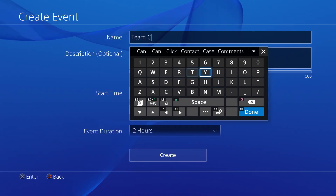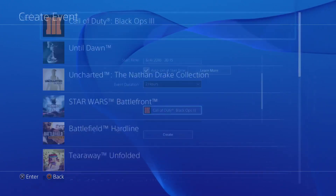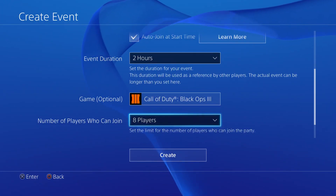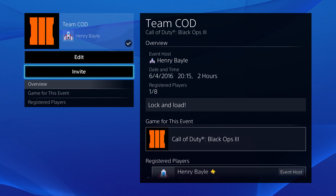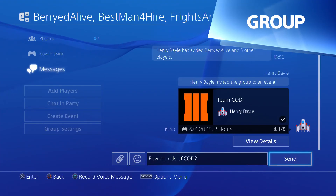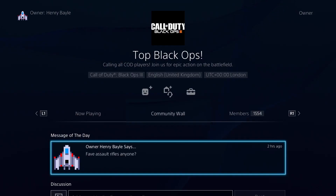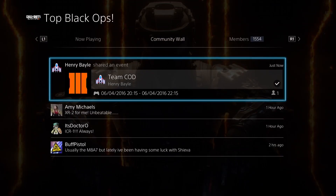You can also create your own game event and get everyone to join in. Invite friends, a group, or share your event on the community page, and watch as your team builds.